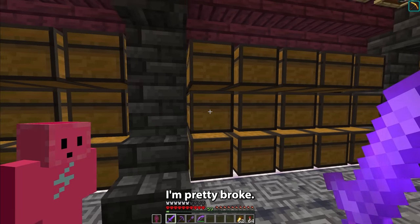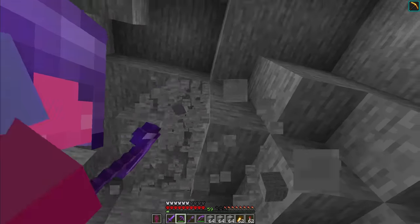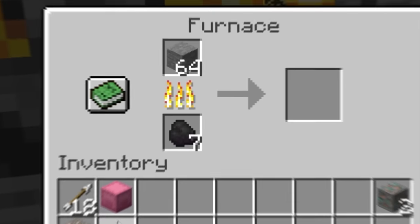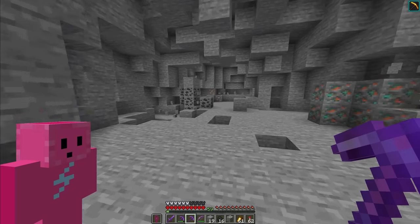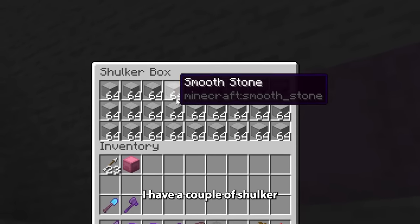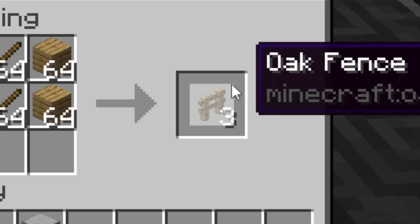I've got some furnaces set up here so that I can automatically smelt the stone. It's not looking like I have enough coal either. Oh wait, hello there — there's some more over here as well. Literally a lifesaver. And after a few hours of mining and smelting, I have a couple of shulker boxes of smooth stone. I absolutely obliterated this place. Then with that, we also need some smooth stone slabs and some oak fences.